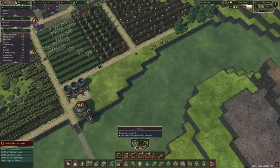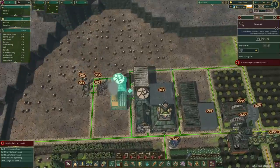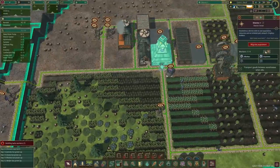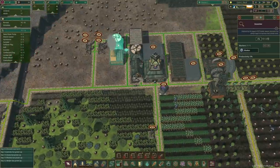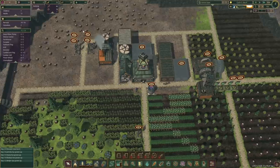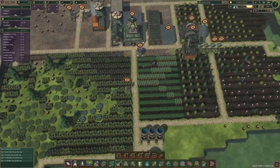We are gonna need an inventor - change of plan, one of the builders is gonna become an inventor. We need access to the levees and that takes 120 science points and we've got 50 right now, so just a little bit more to go.